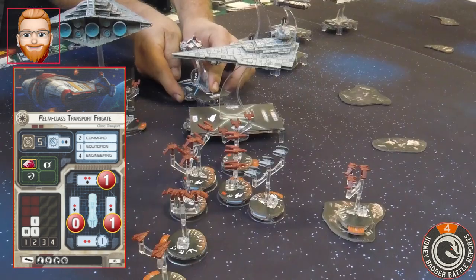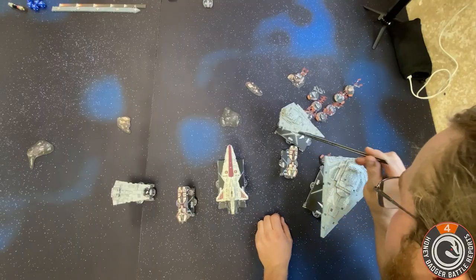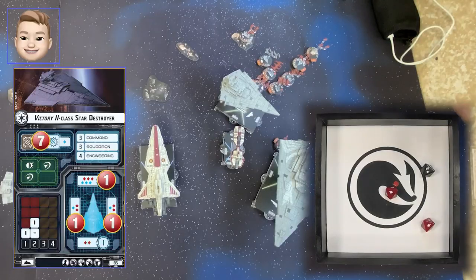Before my Pelta becomes a smoking garbage fire — one shield there and two shields on the front. They're at maximum now except for that one obviously. I'm going to fire the front arc into your side arc with two reds and a black, because we're at close range — we're touching. That was still a hit.